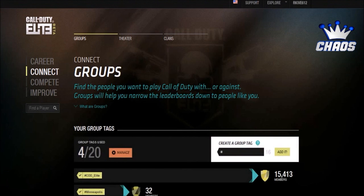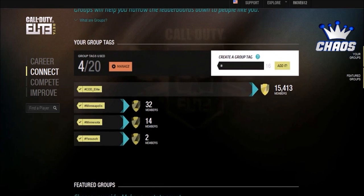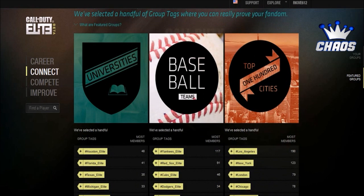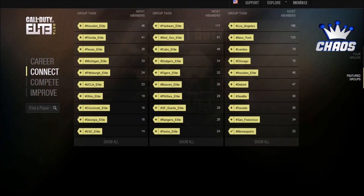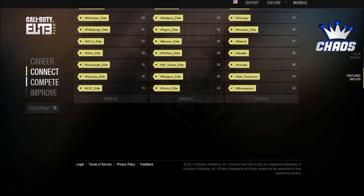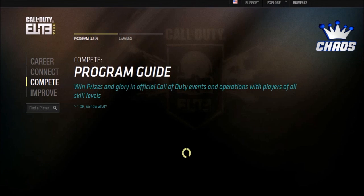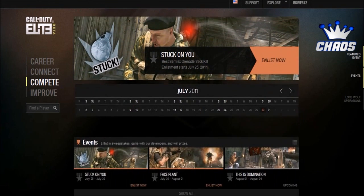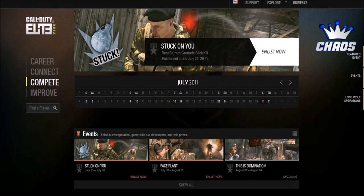You can connect with people in Minneapolis, Minnesota — wherever. There's his group as you can see, so you can connect and play with people in your state, your city, your town. Look at all these groups — Yankees, Elite team, Phillies, baseball, football — you can find your walk of life. Here's the program guide that tells you what's going on with Call of Duty Elite events, where you can play in them and win prizes, which is very cool. There are also some lone wolf operations you can do.